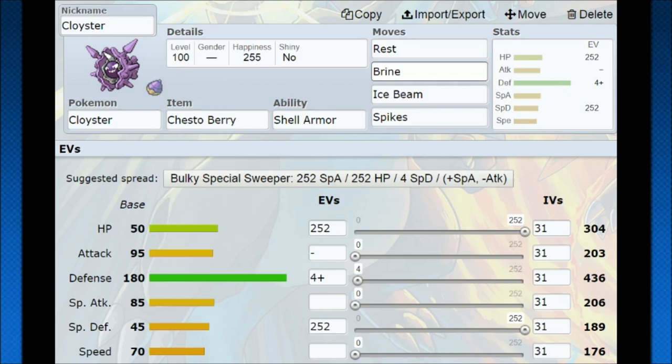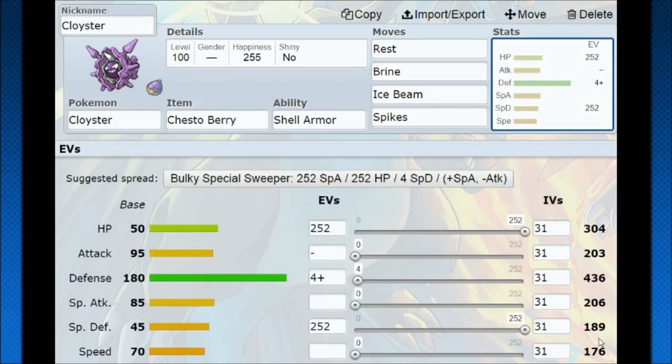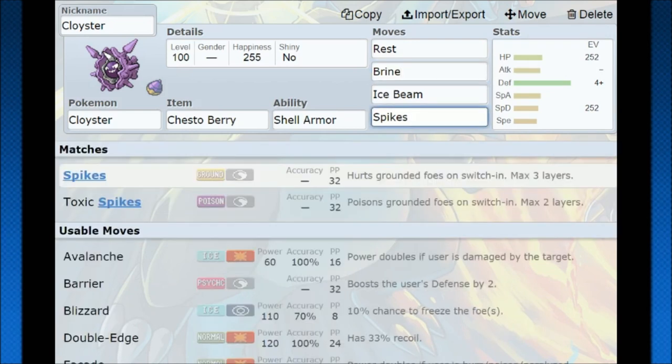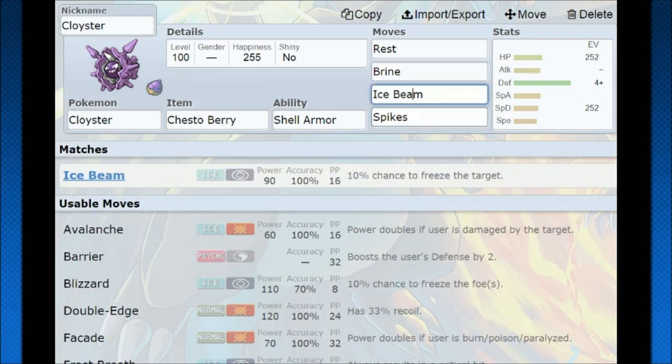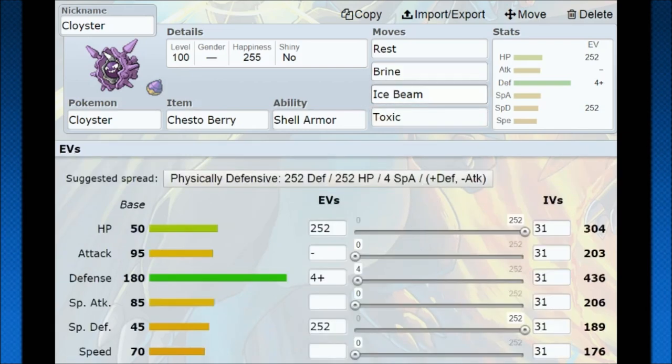I was thinking Chesto Berry with Rest, because you're looking at having over 400 in both Defense and Special Defense if it goes right. Even with the 300 HP being a bit low, you can make it work and get a lot of Rest off. This also gives you an ample opportunity to set up three Spikes, and do a lot of damage with Ice Beam and Brine. Brine doesn't get a lot of publicity, but it's perfect here — if you get your opponent down to half HP, Brine does extra damage and finishes them off. Combined with Spikes, they're already taking chip damage and are easier to bring below half, making Brine even stronger. You can also run Toxic to stall while doing chip damage with Brine and Ice Beam, and still resting off very comfortably.